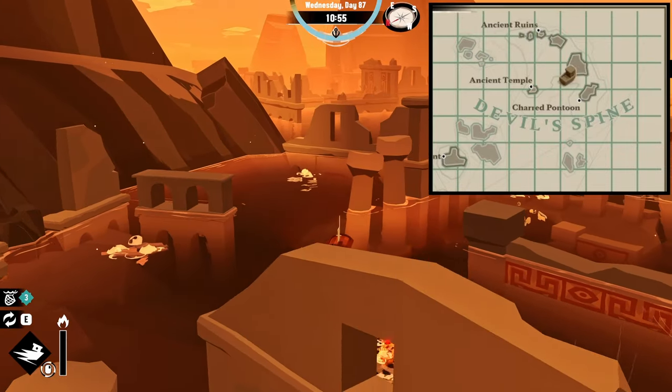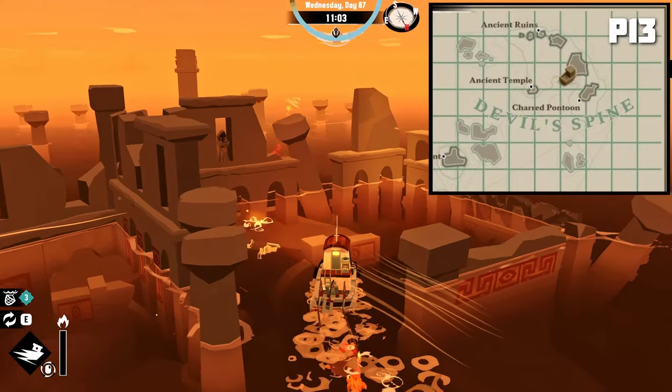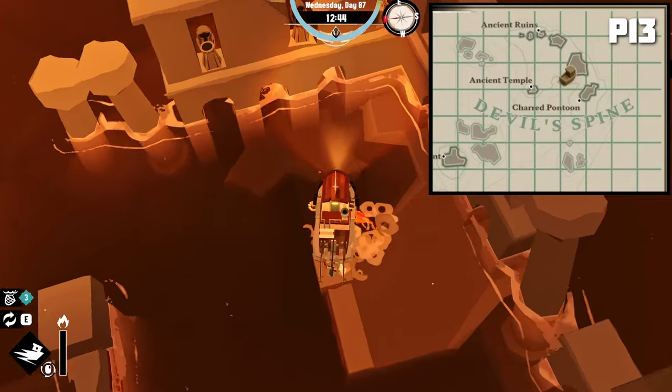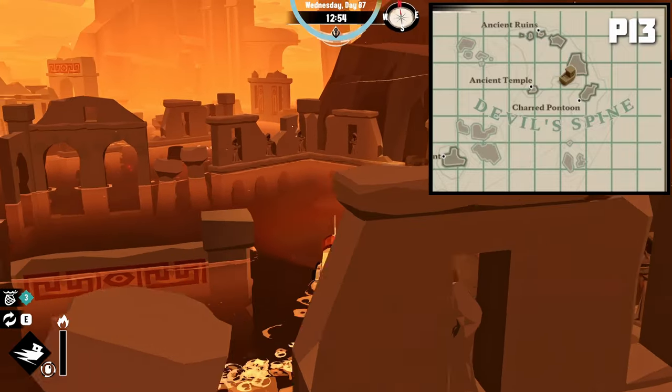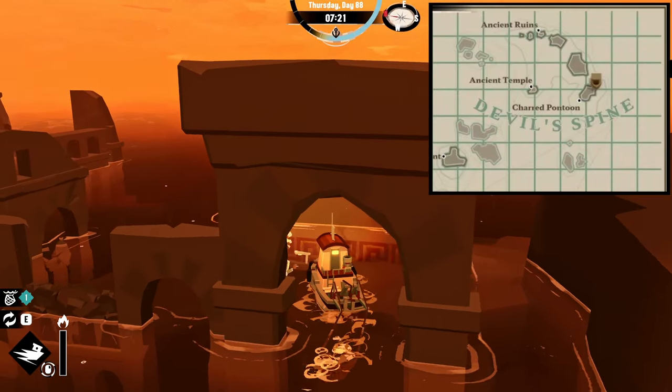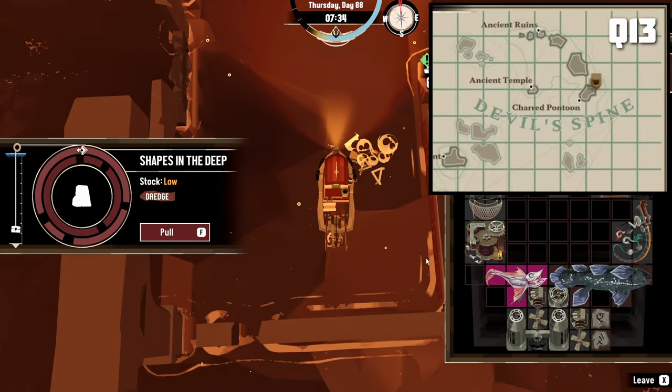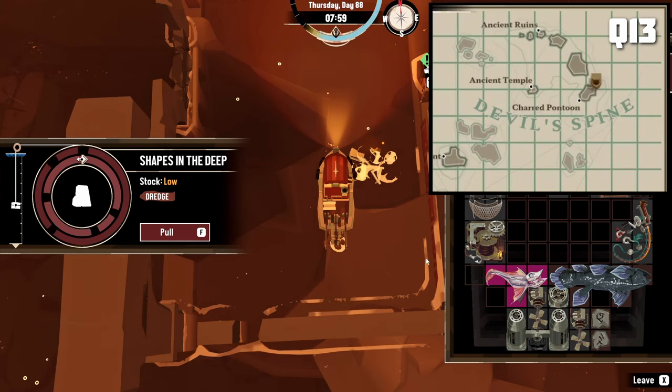The second stone tablet is located in the grid P13, sort of just left of dead center. Dredge it up and you're just one more away from finishing the quest. The third and final stone tablet is located in grid Q13, just south of center at the very tip of the island. Dredge it up and you'll be good to head down to Little Marrow.